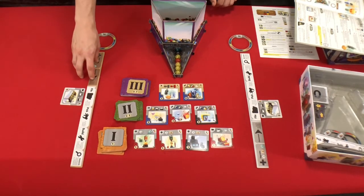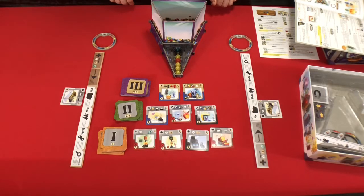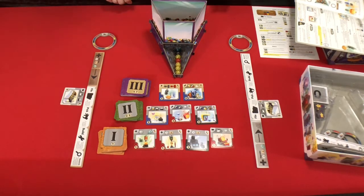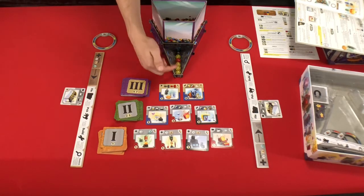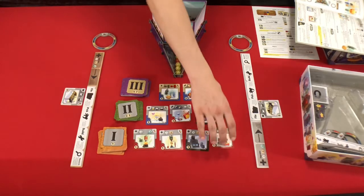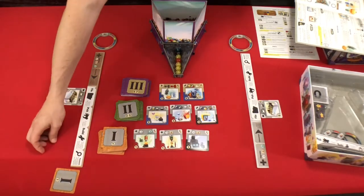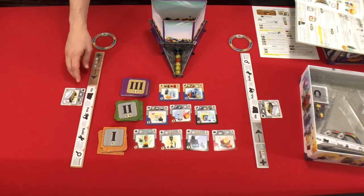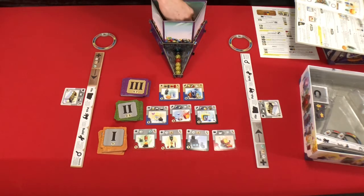On your first couple turns, you're probably just going to be picking until you get a little bit of a feel for what you want to do. This is an engine building game. On your turn, maybe you say, okay, I want to be able to get one of these things here, so you're going to want to build up to it. You can see what's available and what you've got. To file means you're going to take a card and save it to build it later. Your starting gizmo says that whenever you file, you get to reach in and pull out one random marble to add to your supply.